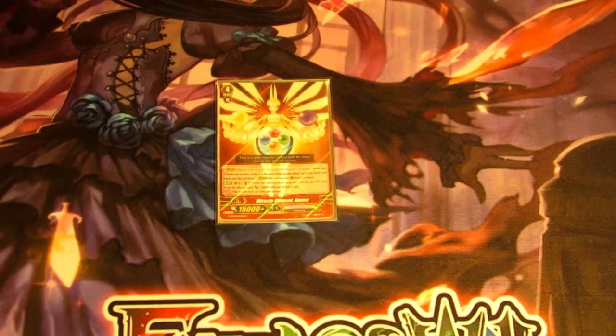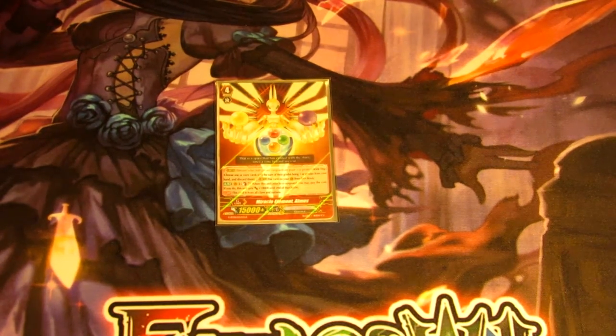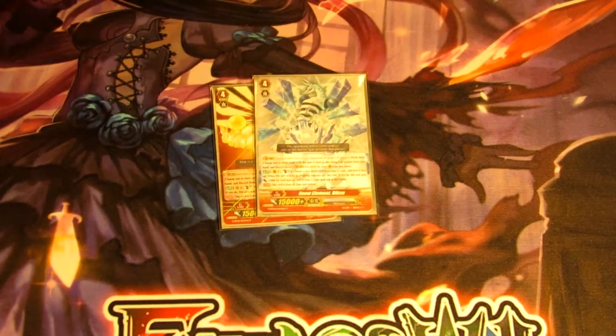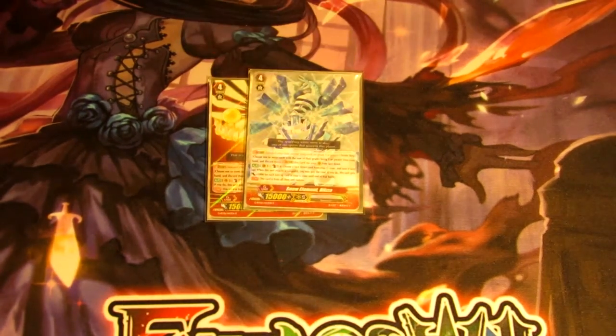For the strides, first we have one Miracle Element Atmos, good for getting that power push early if you don't have anything strided before — it gets Counterblast one plus 10k when you strike. We also have one Blizza, similarly meant for power pushes when you know your opponent doesn't have a perfect guard, and better in late game scenarios. Playing one and one gives a lot of options.